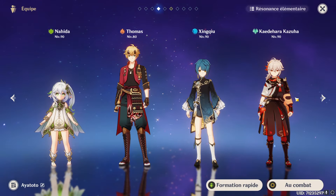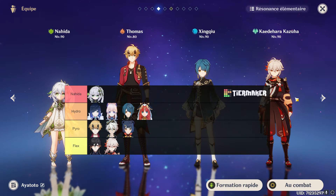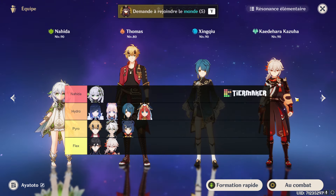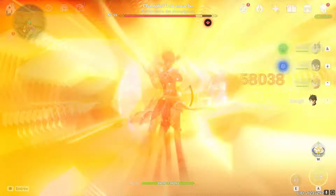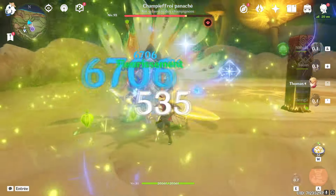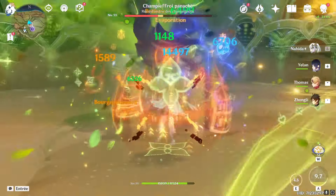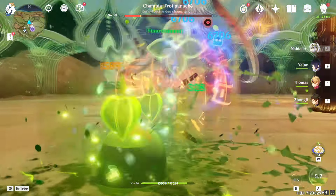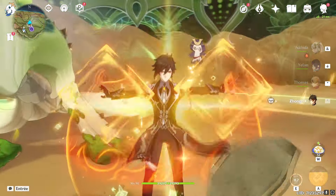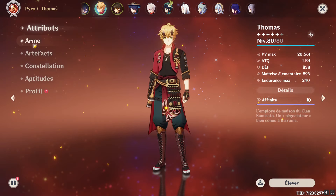Le dernier type de réaction Dendro-Pyro, ce sont les teams Bourgeonnement. On va parler notamment de Thoma en Bourgeon. Il y a plusieurs variantes, mais le principe est simple : on crée une graine avec du Dendro et de l'Hydro qu'on va faire exploser à la gueule des ennemis à l'aide d'un personnage Pyro en off-field pour appliquer le plus souvent possible le Pyro. Naïda va être ici en on-field pour faire exploser les bourgeons. C'est une team qui fonctionne très bien en multi-cible car les dégâts sont en AoE, et le mono-cible peut aussi marcher mais ce n'est pas la meilleure solution. À noter que Thoma doit être joué non pas en bouclier avec Sky PV, mais plutôt avec full maîtrise élémentaire pour faire des dégâts importants avec le bourgeon.